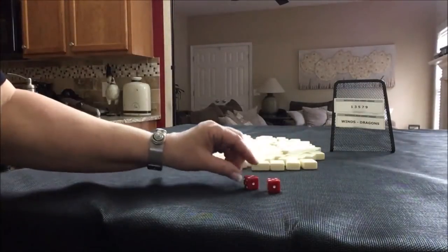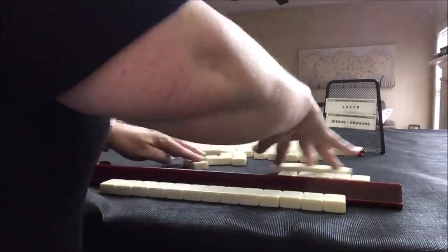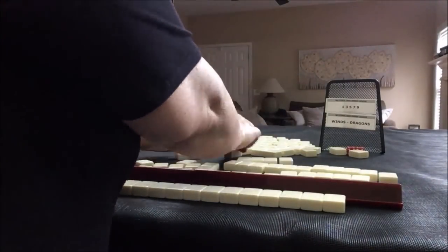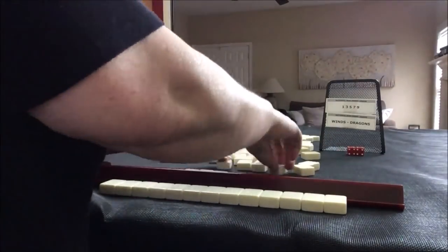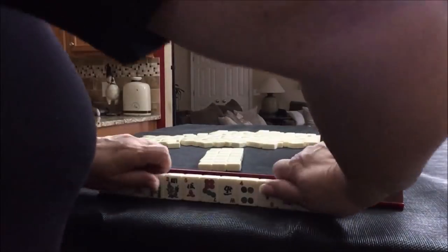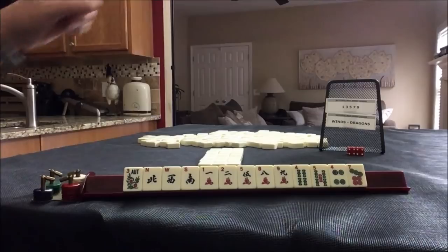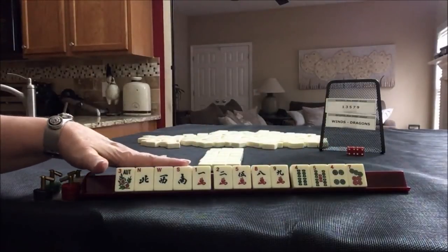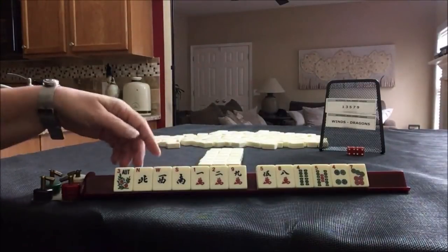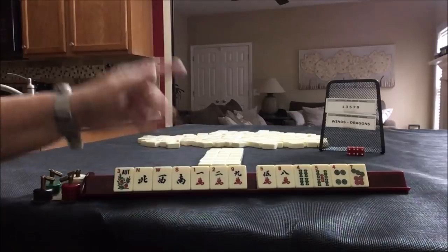I rolled an 8, so we're going to be in north seat for this exercise. Okay, we've got our tiles. We could play either Winds and Dragons or Odds. For Odds we have 1, 2, 3, 4, 5. For Winds and Dragons, we almost have all the news tiles, and we have year tiles. There is a hand in the Wind and Dragon category with Winds and the year tiles, so let's see if we can go for Winds and Dragons.